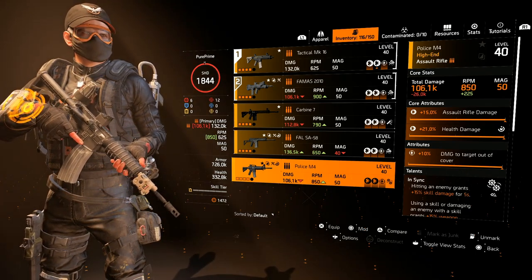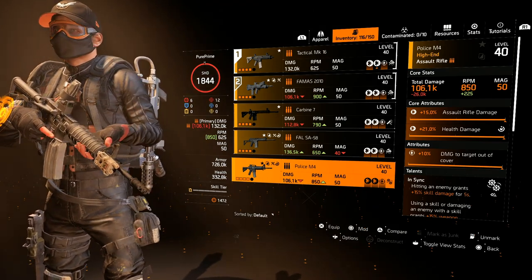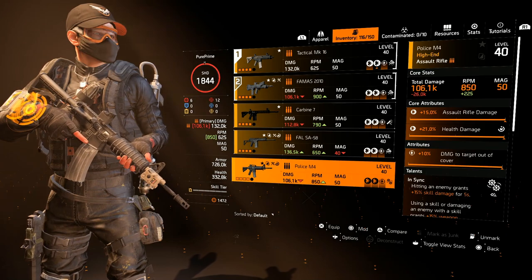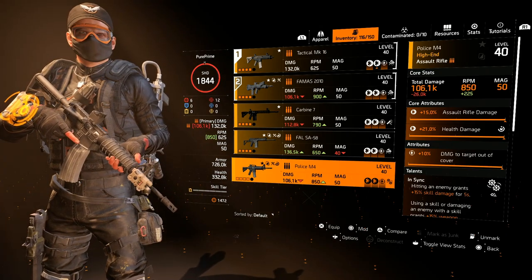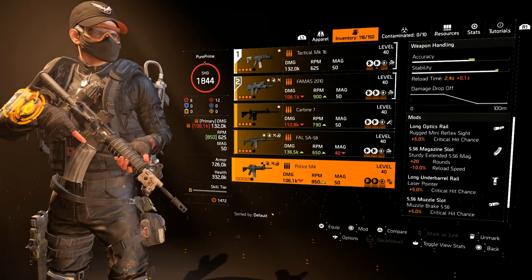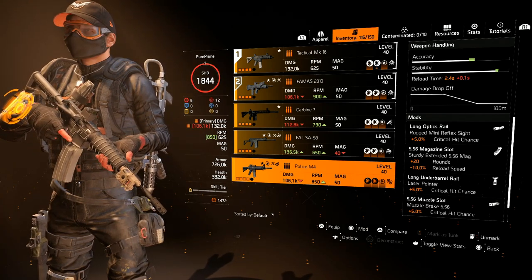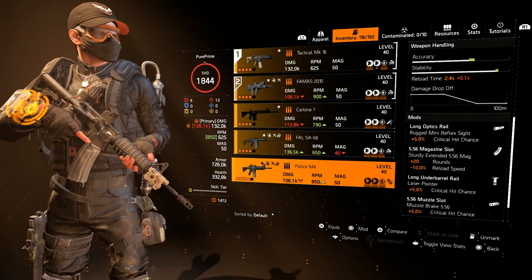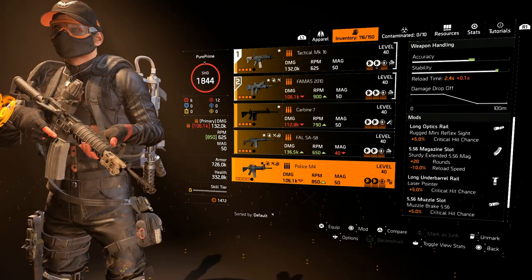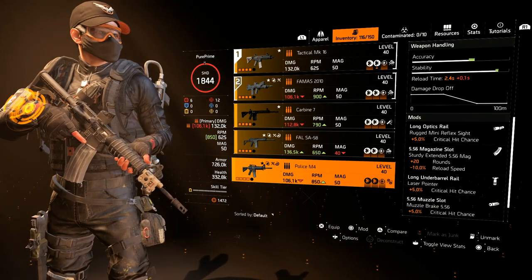Our last gun is the Police M4. It has the same base damage as the FAMAS at 106.1k and a pretty high RPM of 850. The gun loses 26k per bullet in damage but makes up for it with 225 higher RPM. It's even better in weapon handling stats than the MK16 on accuracy and stability and has the exact same damage drop-off. But like I said, we're going to do some more tests as the stats aren't always painting the right picture, especially on the weapon handling side.